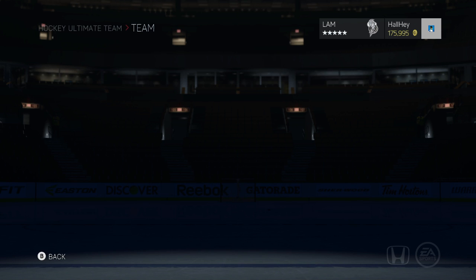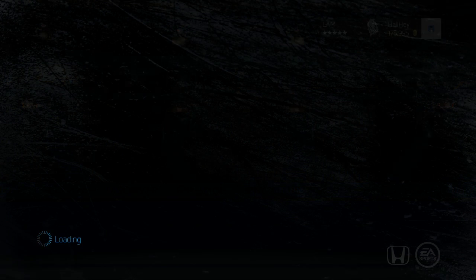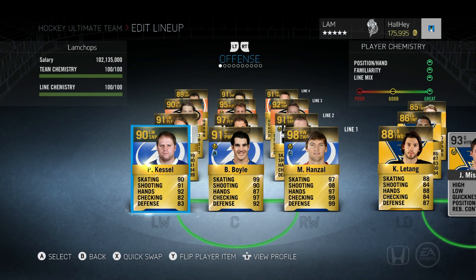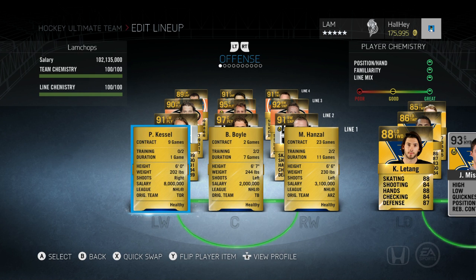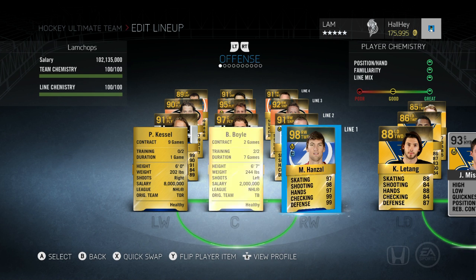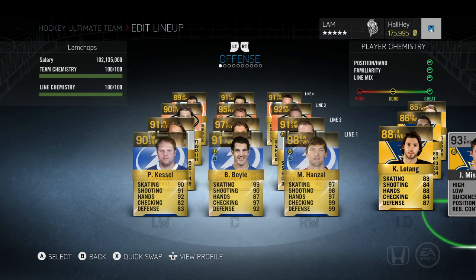Those are my strategies for NHL 15 — the best ones I've used so far. Try them out for yourself. My team is really catered to fast and big players. I hear all the time why don't I use Grabner or Darren Helm — those guys are great — but I like players that are fast and complement each other. I like using right-handers on left wing to get those point shots. Marty Hansel is 6'6" 230, Brian Boyle is 6'7" 244. Together they're nearly impossible to knock off the puck.